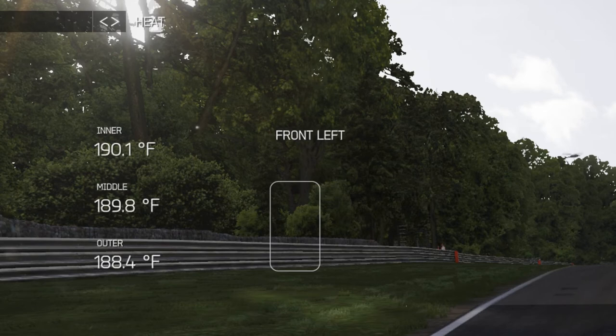If the centre of the tyre is hotter than the edges, then the pressure is set too high — the tyre is ballooning. If the edges are hotter than the centre, the pressure is set too low.